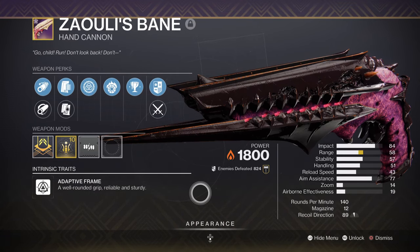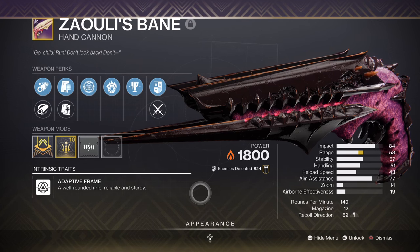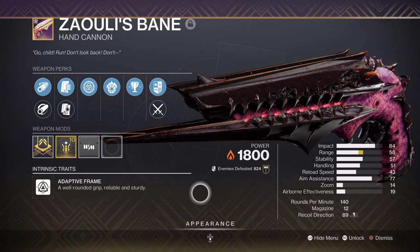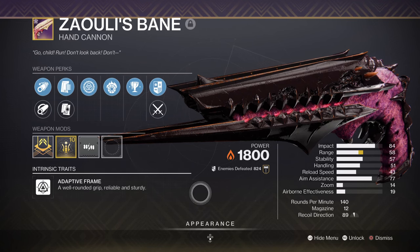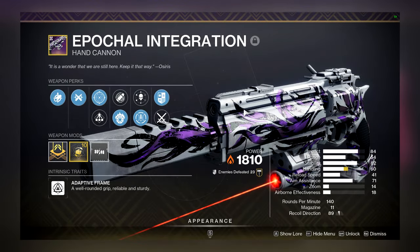For our weapons, we have Zaouli's Bane with Incandescent and Subsistence — a fantastic weapon for a wide number of reasons. The main reason you want this weapon is its origin trait, which increases your weapon's ammo size depending on how many people are in your group, allowing it to fire for longer. Combined with Incandescent, it procs scorch and ignition effects for much longer. The only downside is that it's a raid-exclusive weapon. Alternatively, the Operational Integration hand cannon can be obtained from a short quest and is great against all types of enemies.